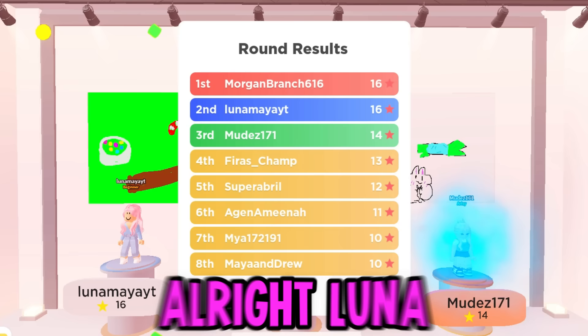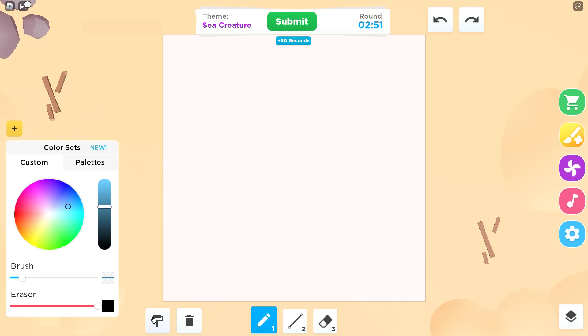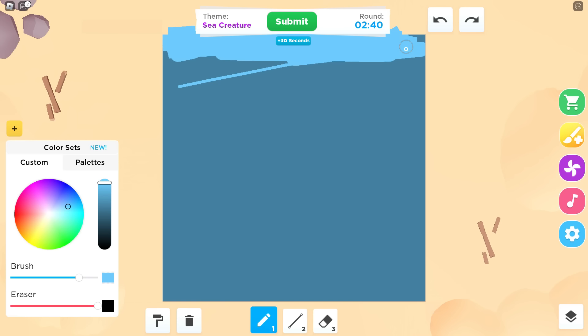Alright, I'm going to try hard mode now. The theme is sea creature — let's fill in our canvas real quick. Somebody added 30 extra seconds which is really good because we definitely need this time. There are several different sea creatures.